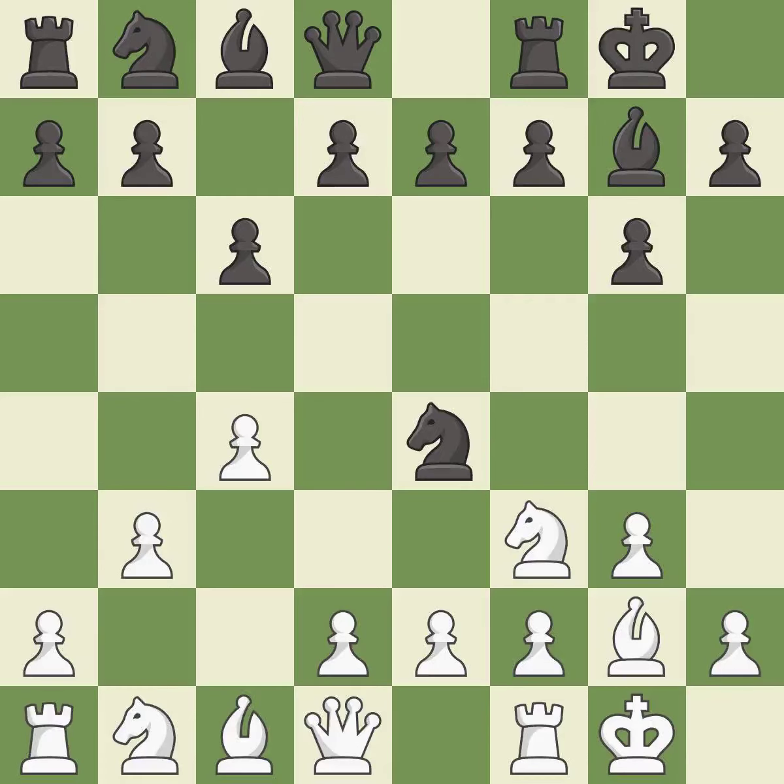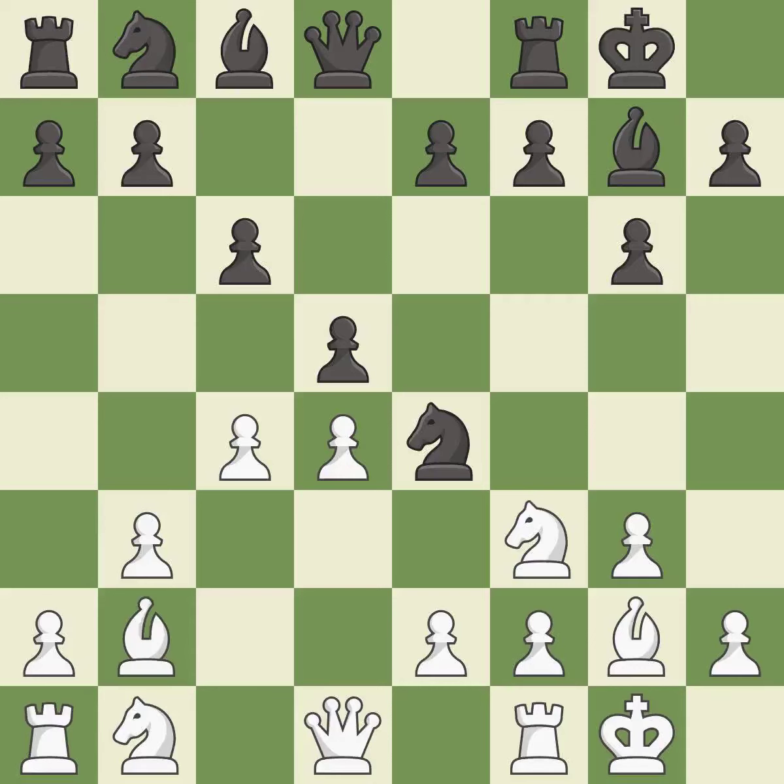This exposes an attack, threatening a rook. This blocks an attack on a vulnerable rook. This strikes at the center, countering the opponent's ability to grab space. This develops a bishop off its starting square, getting it into the action. It is the last book move.